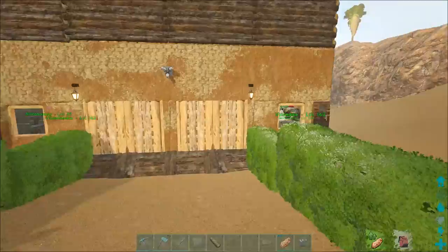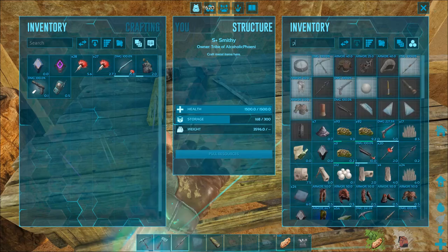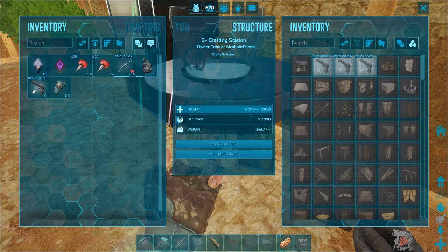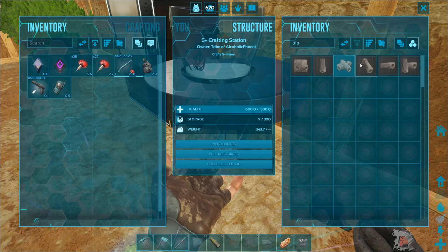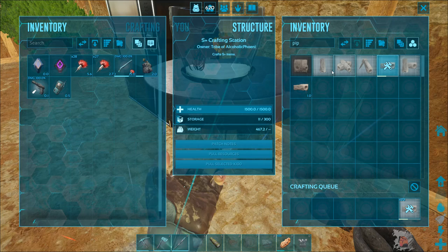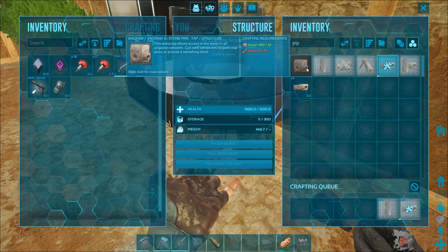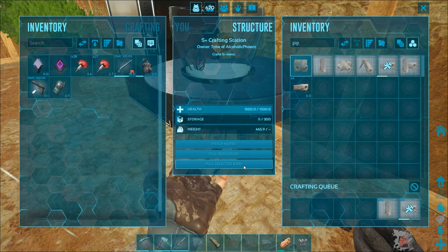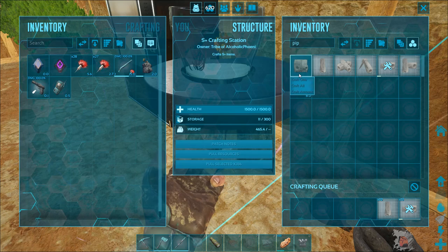So now we just have to figure out how to rig up the piping system, which is going to be a whole other deal in itself. I'm going to need a lot of horizontal pipe. We may need some vertical ones as well. Let's pull resources for a hundred - let's just make quite a few. We'll just pull the wood manually then, 50. Make another tap.